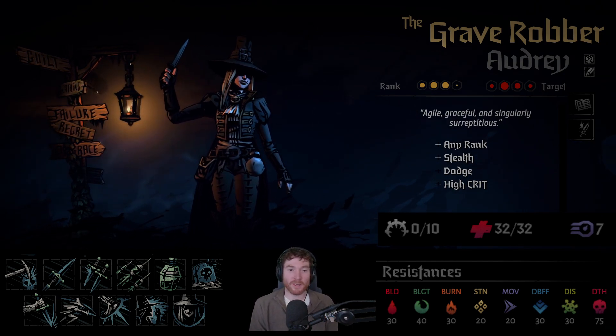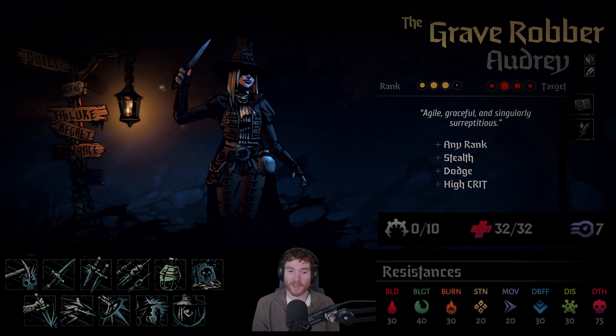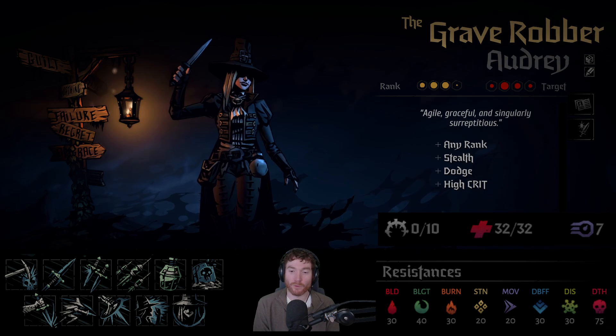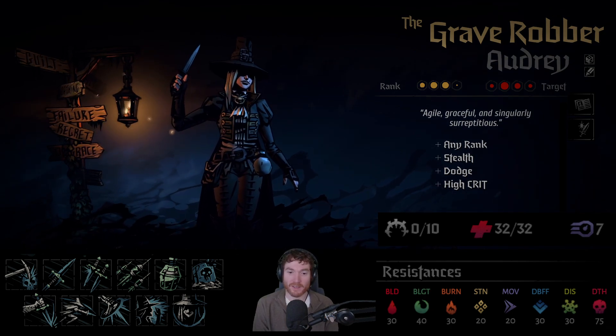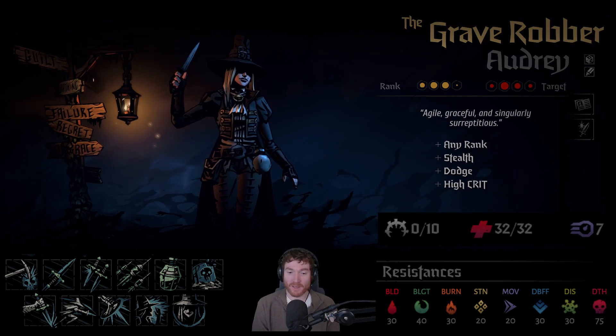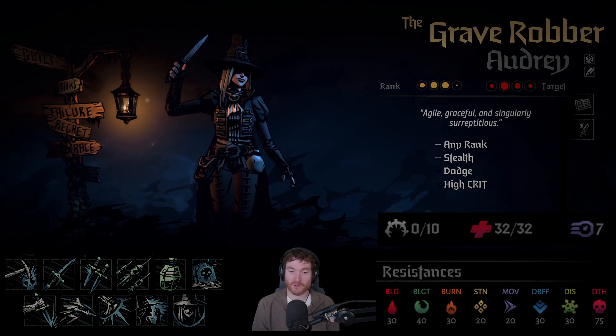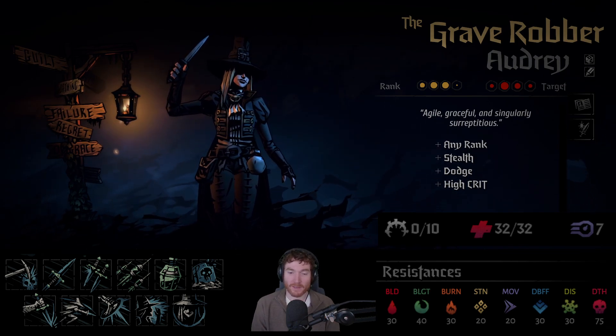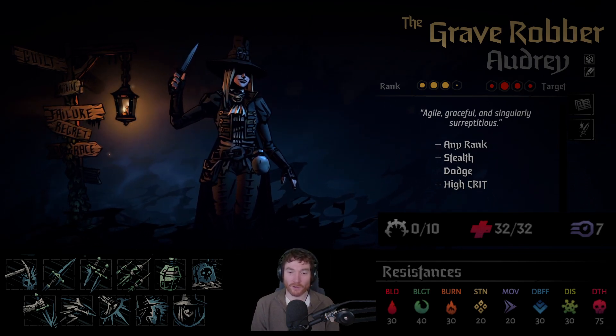At 32 HP, one of the lowest HP characters in the game — I think second lowest — which is a little bit more problematic for the Grave Robber than the Plague Doctor, since they move around quite a lot from locations, which means they get hit a lot more, being in position 1 and position 2. 7 speed is very fast as characters go. Still not guaranteed to go first because of the hidden dice roll, but tends to go fairly early in the turn quite a lot.